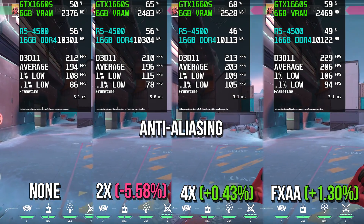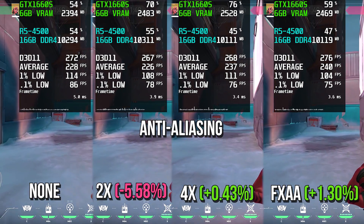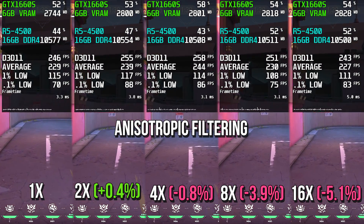Anti-aliasing will make the corners of objects smoother, and you will notice less aliasing on objects. Anisotropic filtering will improve the visibility of textures away from the player in the game.